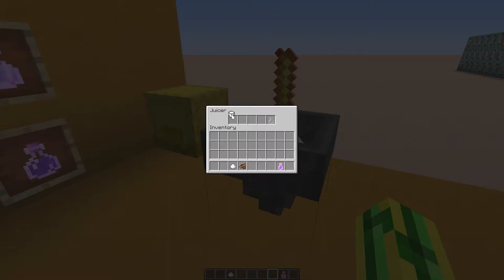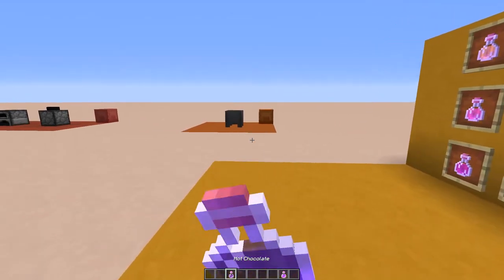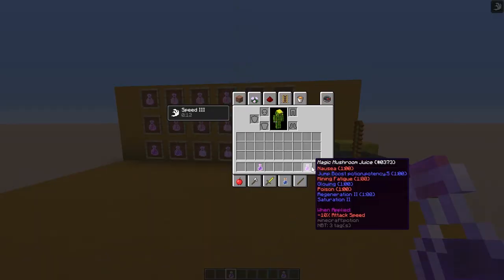I've also got hot chocolate. You make it with milk, some cocoa beans and some sugar. You just wait a little bit and you've got yourself some hot chocolate. This one will give you Speed 3 for 18 seconds, so you get a very quick speed boost. That's to enjoy in the updated version.